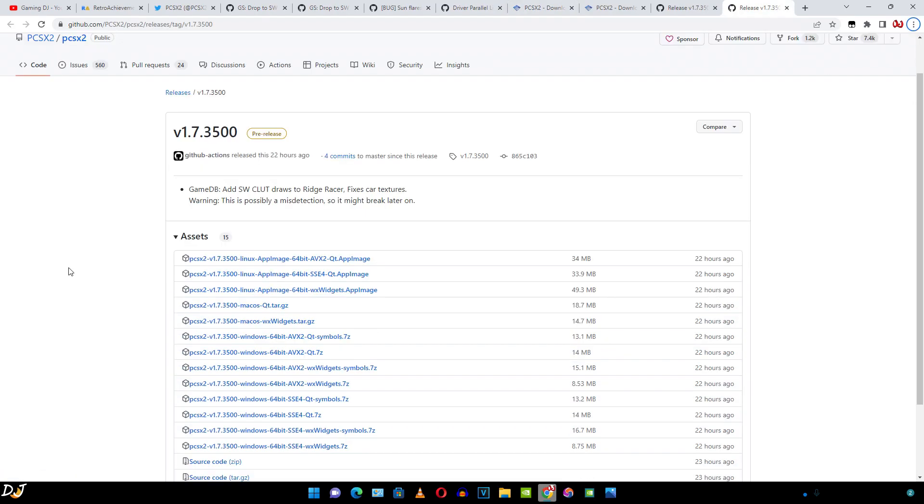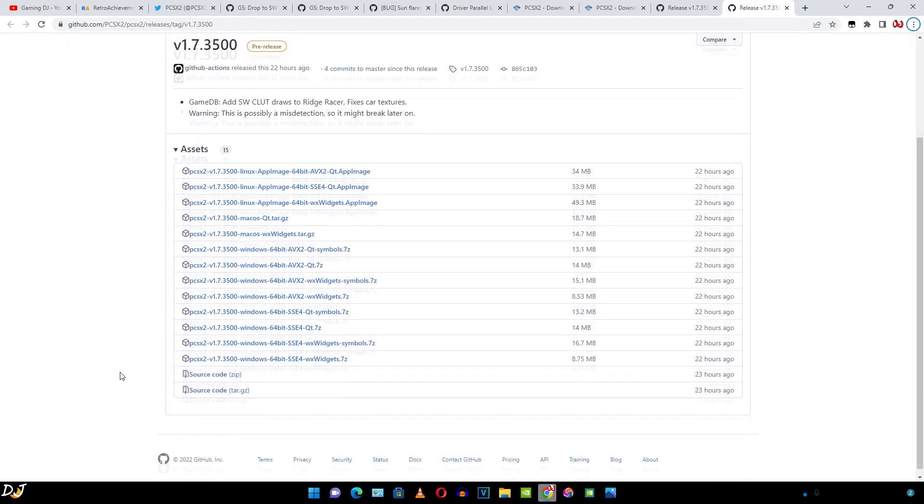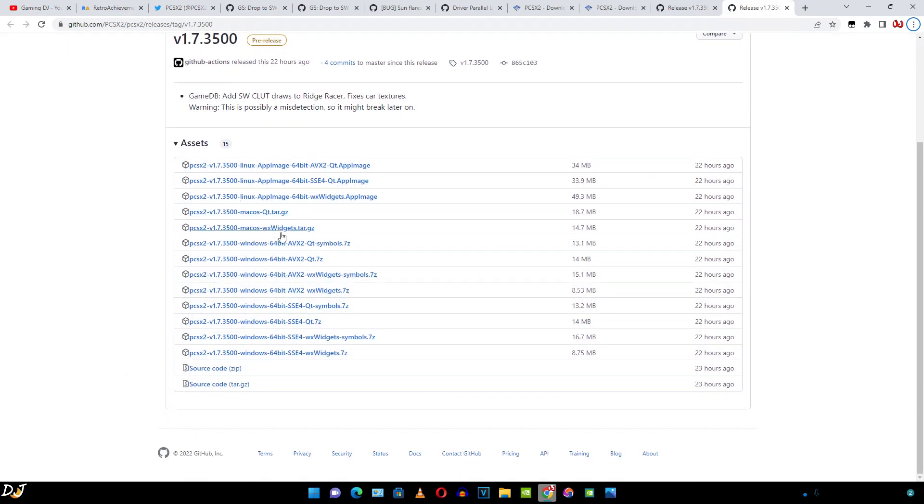Click on it and its GitHub page will open up. Here you can see different builds are available. It is recommended to select the AVX2 instruction set build over the SSE4 instruction set build — the AVX2 build will give you better performance. Go for the Qt builds if you want the newer interface. Extract the contents anywhere on your PC except a folder that requires admin permissions, such as the Program Files folder in the C drive.